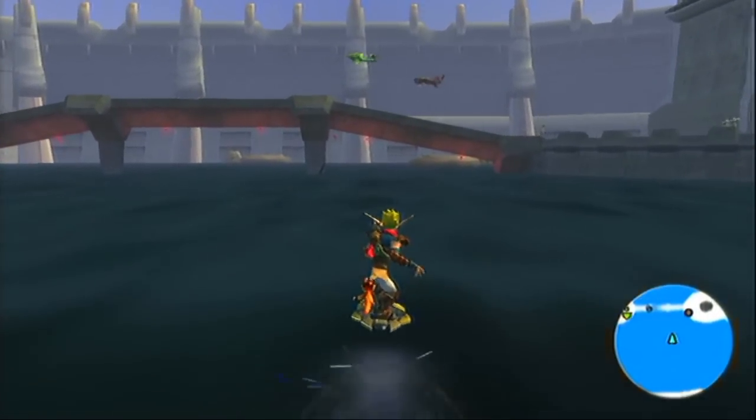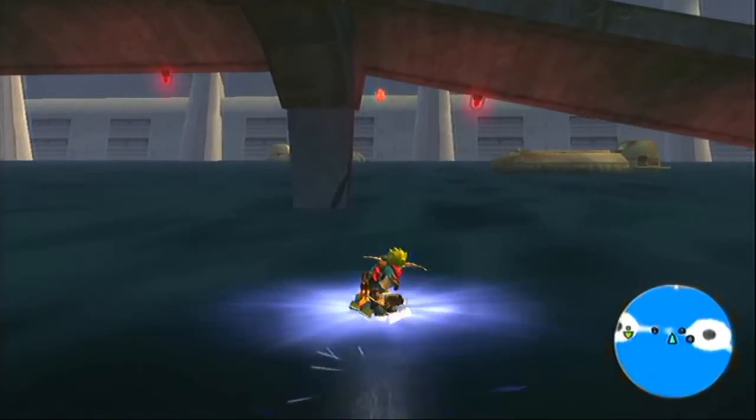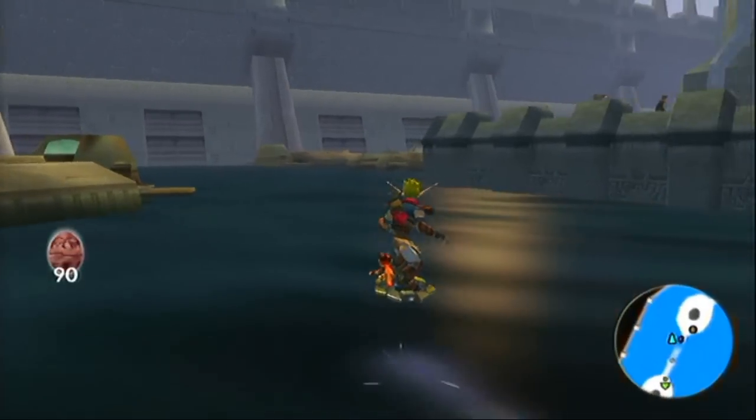We're going to head back out into the port towards this bridge that connects the two towers with cables, and you're going to use a crouch jump to grab orb number 90.